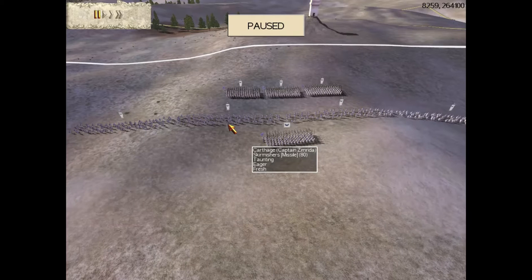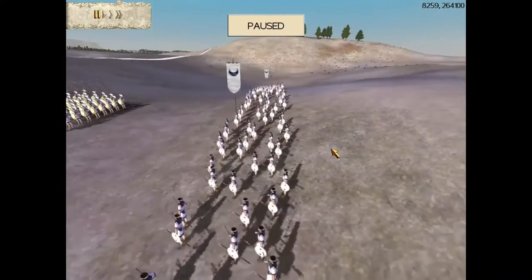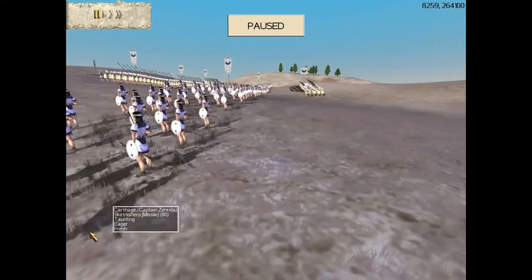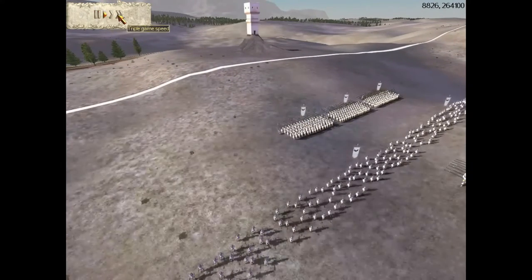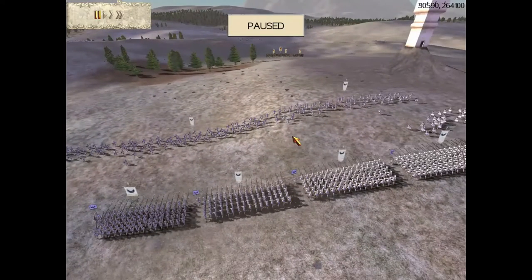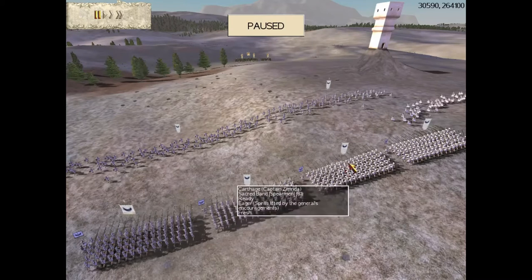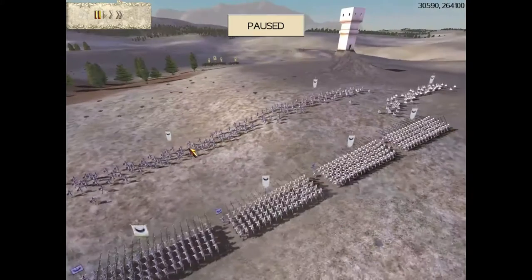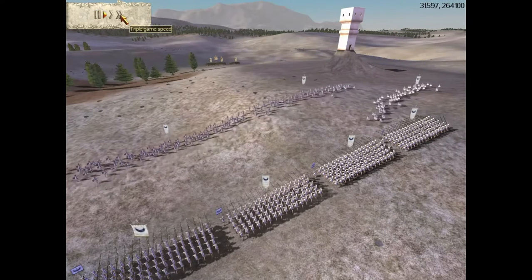Now it looks like phalanx versus phalanx. Some troops are not in phalanx formation — those are javelins or slingers, people with slingshots that threw rocks. Often armies had a mixture of these two types of units. Standard battle formation in a phalanx-versus-phalanx battle is to have your missile troops out in front to harass the enemy, and then as the enemy gets closer, they run away and let the real infantry — the spears — do the real work of the battle.